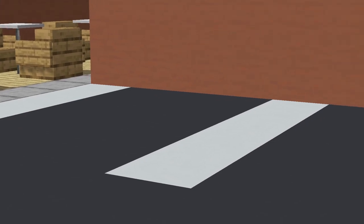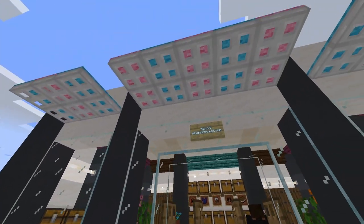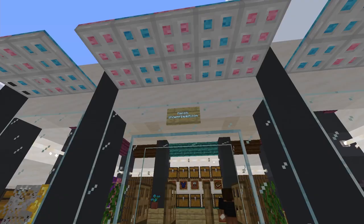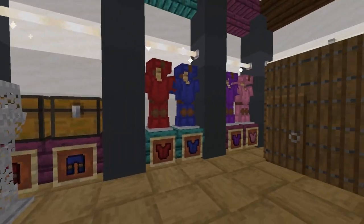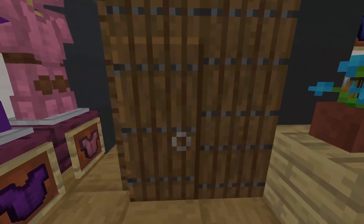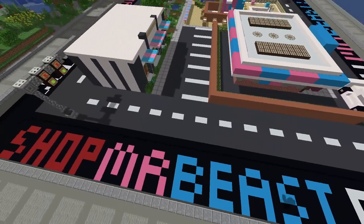I obviously added a parking lot. This is the clothing store, with his merch link if you want to buy some of his apparel. There are various assortments of colors to choose from, some chests for storage, and some changing rooms. On the outside of the city, I added some text as well.